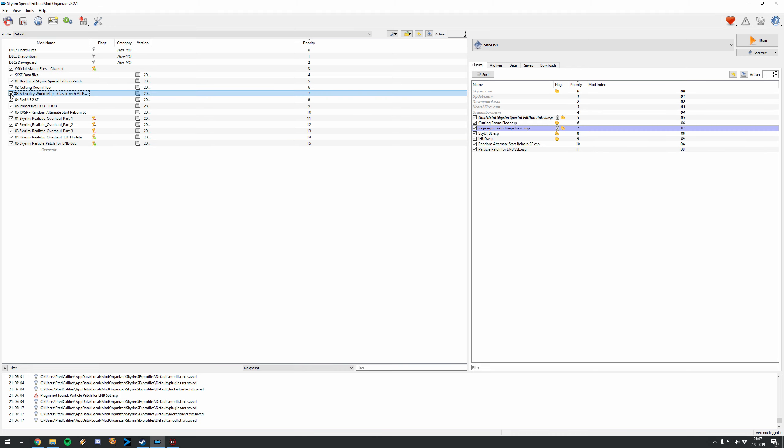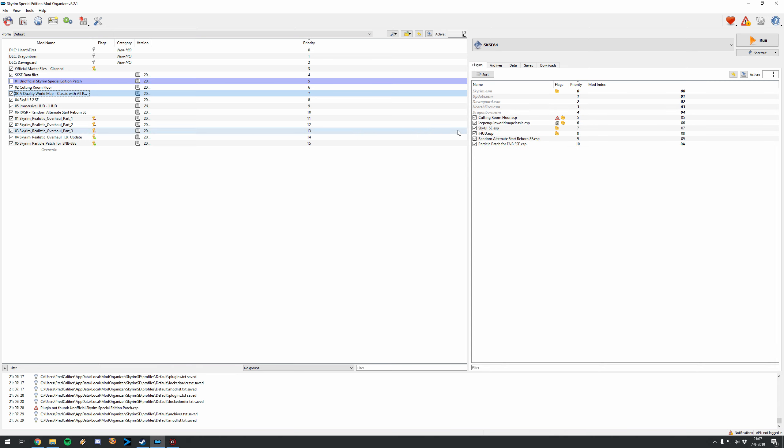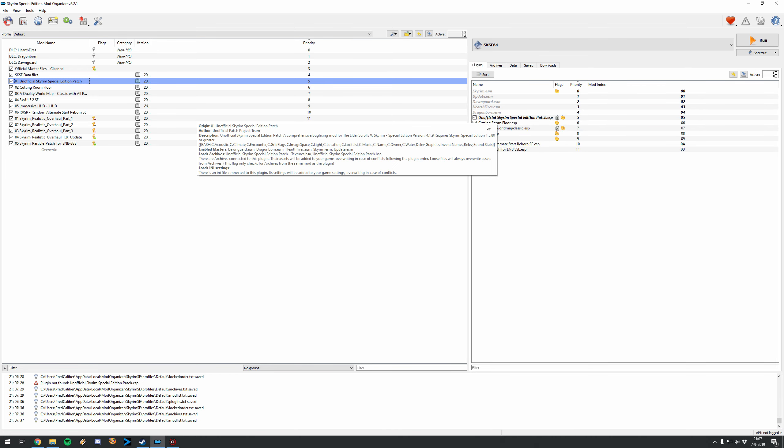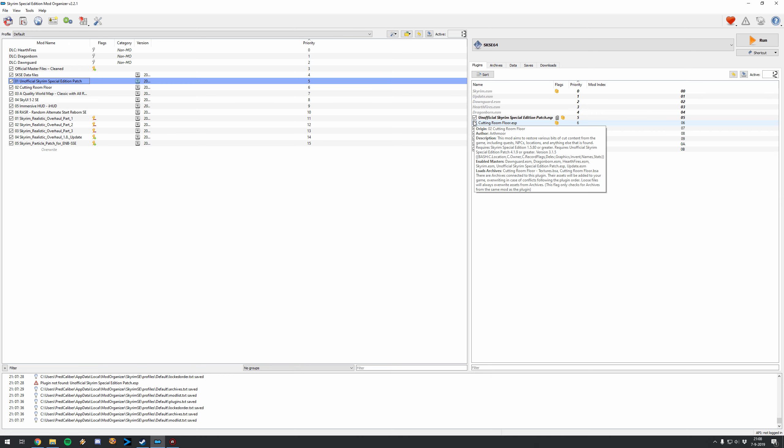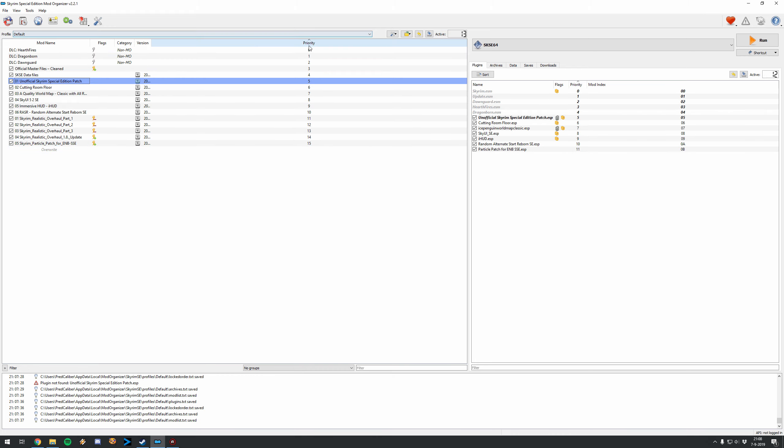As an example, if you click on A Quality World Map or the Unofficial Patch and uncheck it, it deactivates it — but be careful, since this was one of the first mods installed. If you reactivate it, the ESP might end up later in the load order than intended. Only do this if Skyrim is giving problems and you suspect specific mods. Make sure ESPs go back in the correct order. You can see the priority numbers here, so write them down before deactivating. Mods also have priority numbers, which will be handy later.